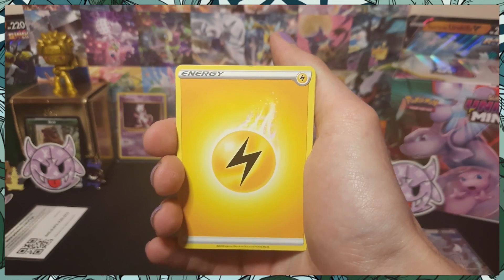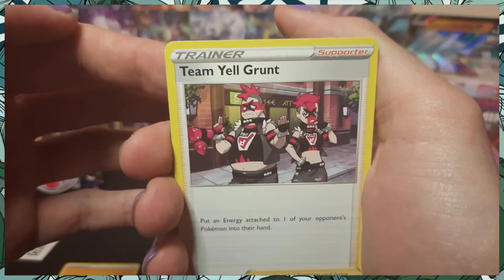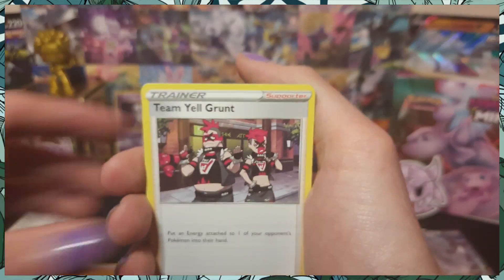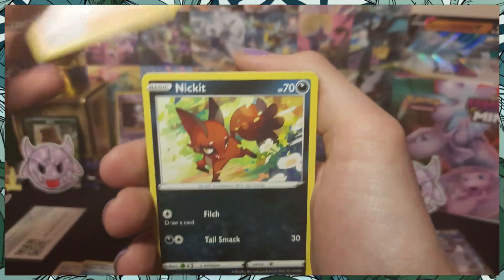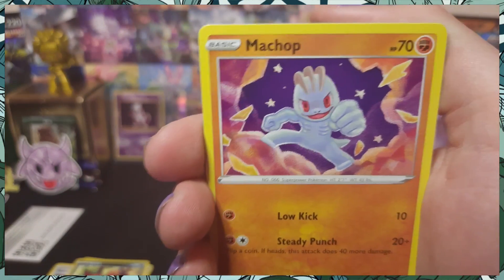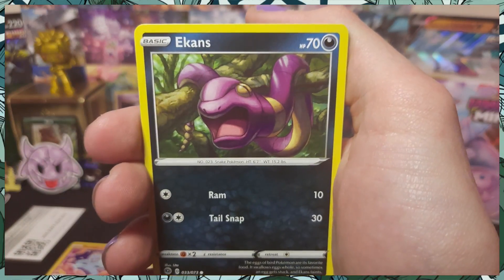All right, Champions Pass, let's go! Team Yell Grunt — I'm not a big fan of Team Yell. Something about them is just like... they ain't bad enough. Something about OG Team Rocket, man — call me old school. But Team Yell? No, you guys ain't cool. Grookey. A little fox boy — Machop. Oh wow, look at that Aegislash — that's a beautiful card, dark type, interesting.